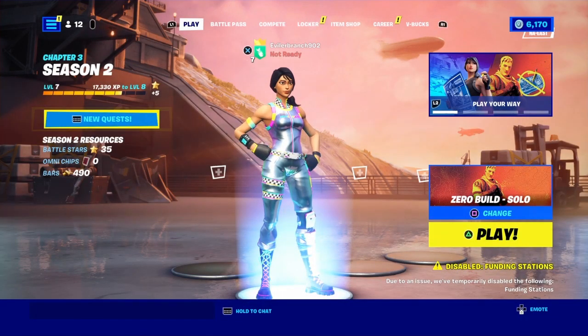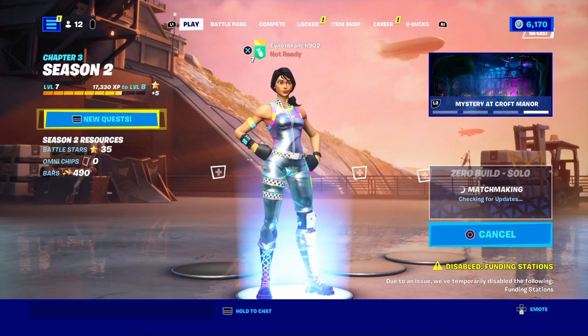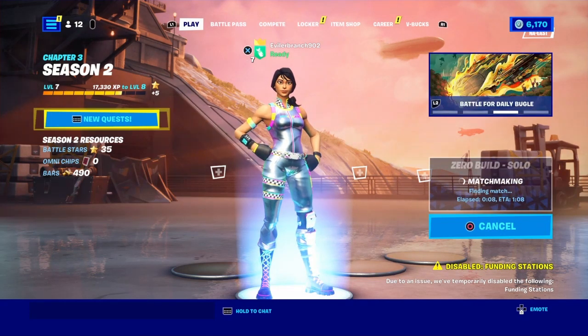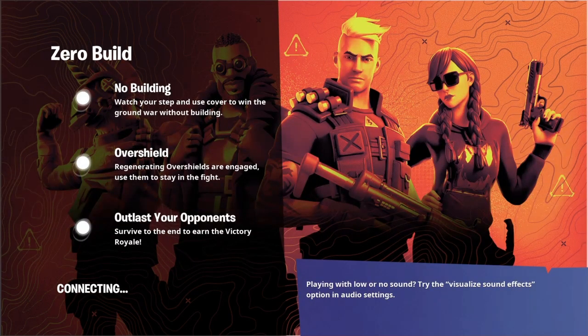Once you select a Zero Build mode, go ahead and ready up. We're just going to load into a Zero Build game — whether it's Solos, Duos, Trios, or Squads, it doesn't matter. These Zero Build Trial Challenges are super simple and super fast to complete.